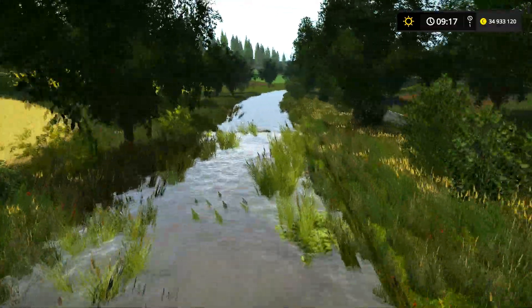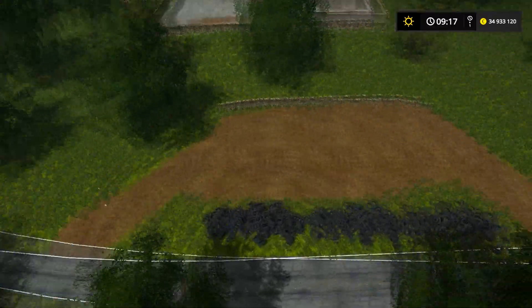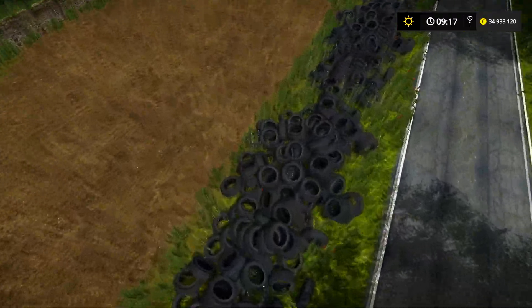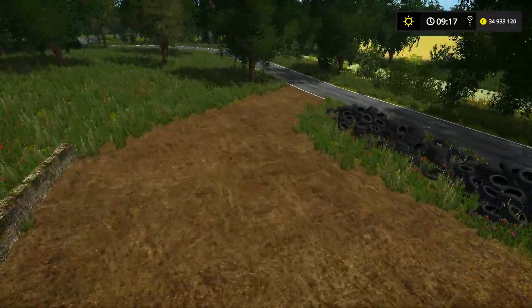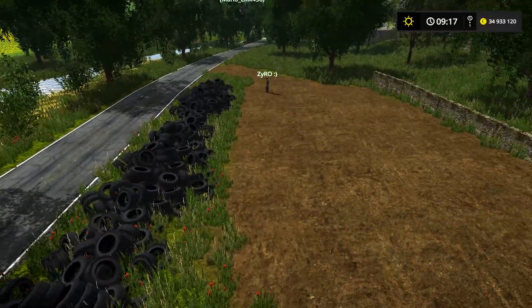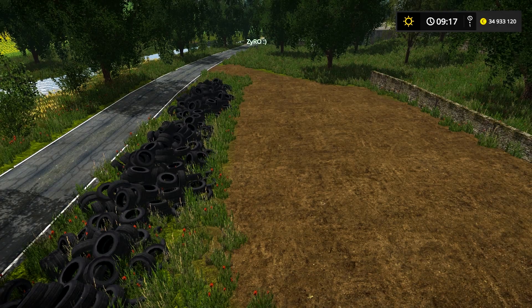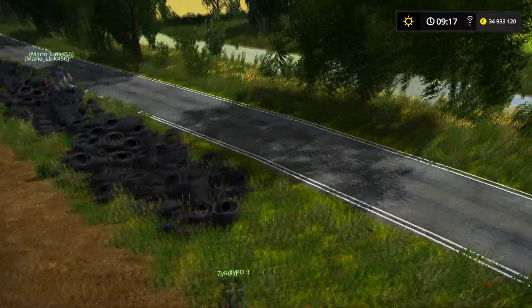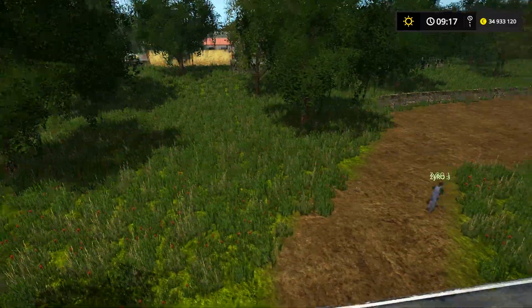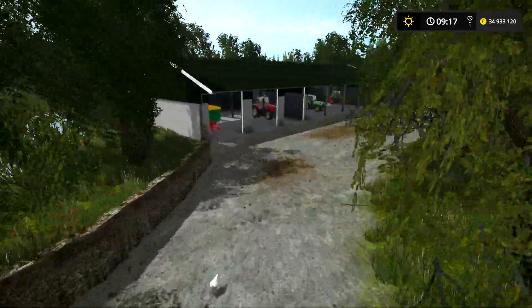Oh la la, bon c'est énorme. Du coup on a la ferme. Là il y a aussi un silage — on peut sûrement le recouvrir. En gros c'est des pneus qu'on peut mettre, on les place, et ça fait un truc dans ce silage. Ensuite qu'est-ce qu'on a d'autre — mais ce bâtiment me dit quelque chose, je sais plus d'où il vient.